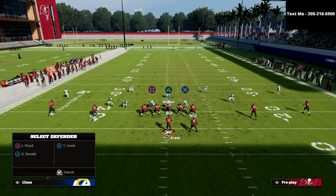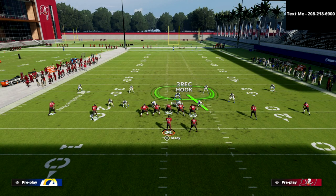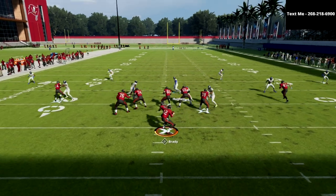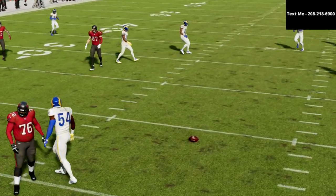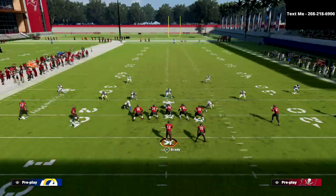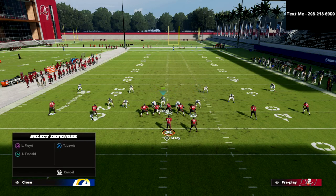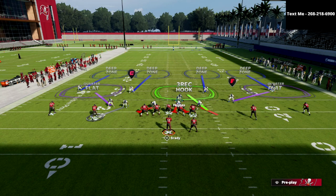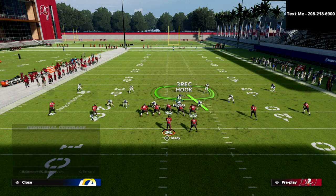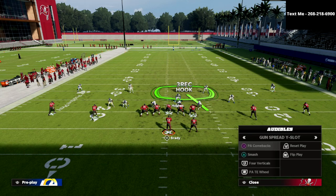One of the best plays in Madden this year is PA comebacks — let me show why this coverage handles it. I'm free over the middle of the field, so if a dig route threatens me I can go get it. The post route that's typically so good has man coverage on it plus a quarter zone running stride for stride down the field. You could also cross-man the linebacker onto the tight end, putting that receiver one-on-one with the quarter zone. Typically, whichever slot the opponent throws to more is the player I target with the cross-man.